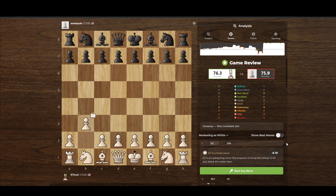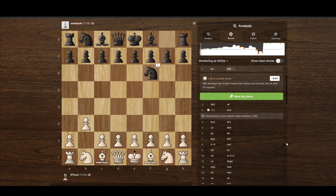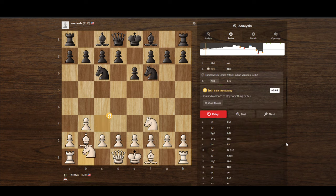I decided to play 1b3, the Nimzovich-Larsen attack, and he responds with knight to f6 and just kind of plays passively. I play the wrong move, knight to c3. Usually you want to play c4 in these kinds of positions. The point of the Nimzo-Larsen attack is to control the center from pieces that are not in the center — you move this pawn, control this central square, and then maybe move this pawn and control this central square.